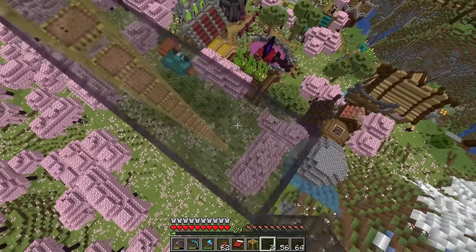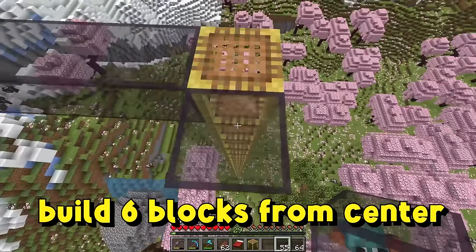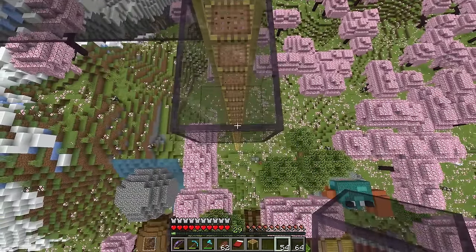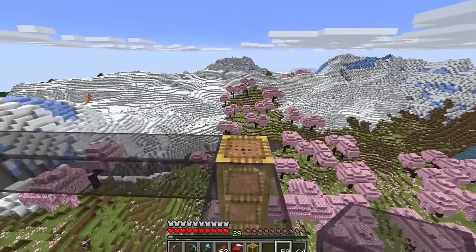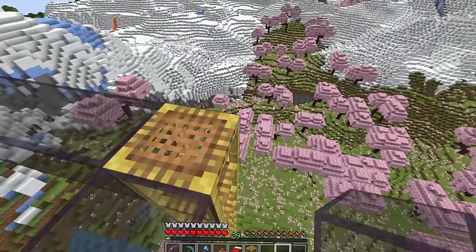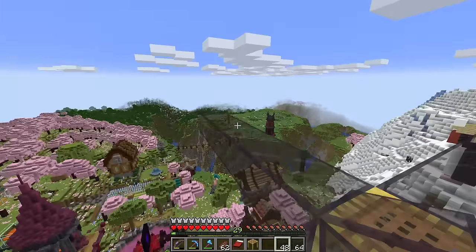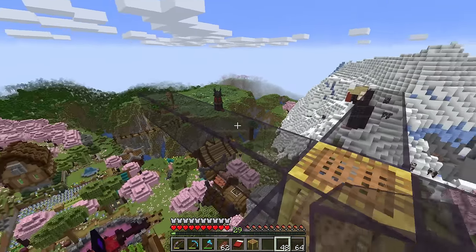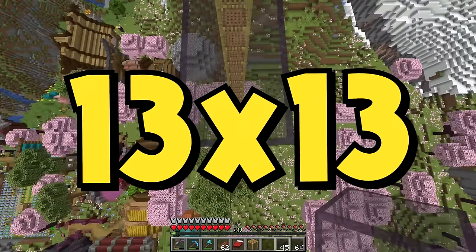We're going to build six blocks straight out in one direction — direction doesn't really matter — then go back to the center and do it again, six more blocks in a different direction. After that we'll do it one more time, and then one final time. We need to build out six blocks from the center because this bottom platform, when it's all said and done, needs to be 13 by 13.